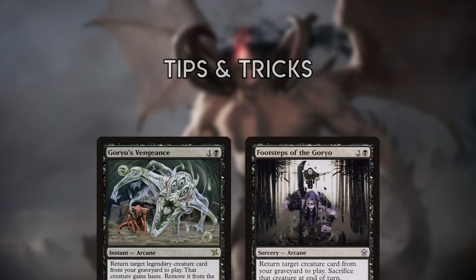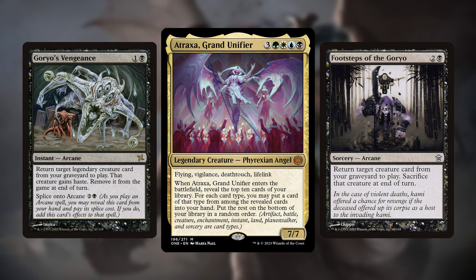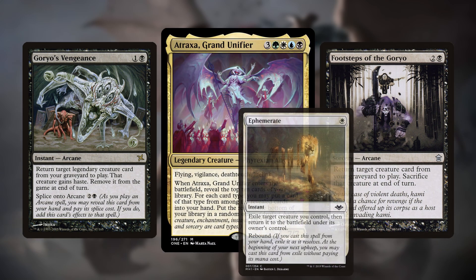Since exiling the creature to Goryo's Vengeance or Footsteps of the Goryo happens as an end-step trigger, you can reanimate in your opponent's end-step and keep the creature around until your end-step. Since exiling the creature to Goryo's is a trigger, if you blink it with Ephemerate it becomes a new object and won't exile.